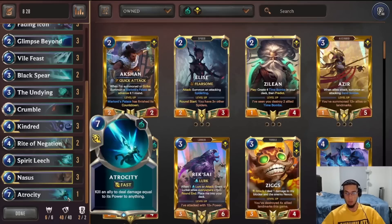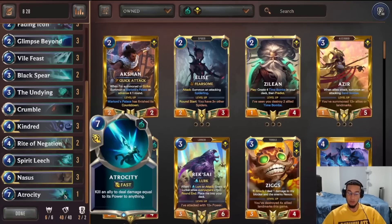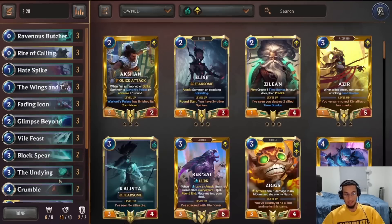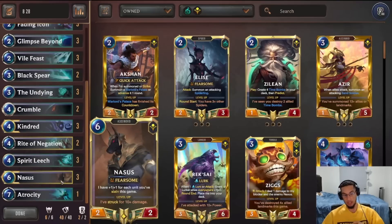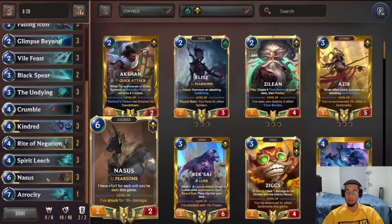We're only playing one Atrocity with Paradise because we have a lot of draw, and this deck does suffer from being a little too bricky, so having two Atrocity would make it too brick. The other powerful part of this deck is obviously the two champions, Kindred and Nasus. Nasus especially with Hayspike grows so quickly because Hayspike usually counts as killing two different units — you kill your own unit (usually Undying) and the opponent's unit, getting you two Slay triggers into Nasus.